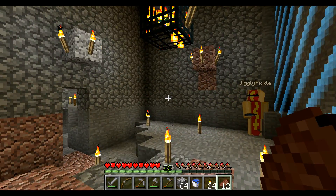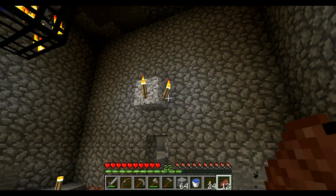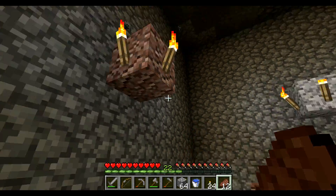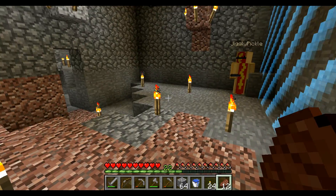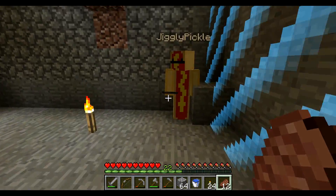What happens is we can knock out these blocks from the outside here — these ones that are protruding outwards and holding torches. We can knock those out actually from outside in the safety of the place. Do you have a water bucket on you, Jiggles?